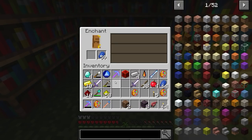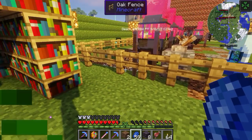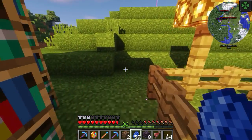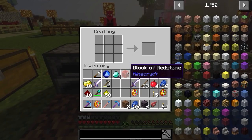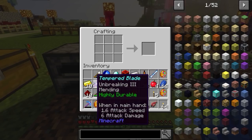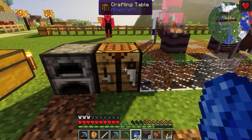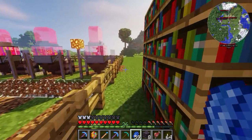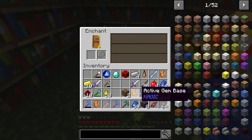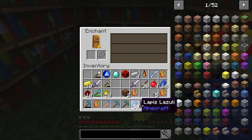We got a bunch of fences. We've got lapis over here and we're going to place that. We want fortune three or efficiency — that's a tough choice. One of them costs six levels and we have 40 levels right now. We gave the sword sharpness one and we're at level 39. Wait, we only used one level? We got efficiency four on the diamond pick — great, we needed that. We're at level 36. We need another efficiency four diamond pickaxe so we can combine them.